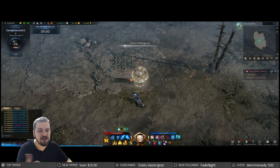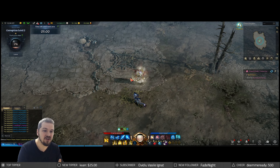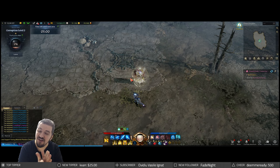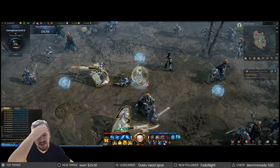I also like to use this build when I'm overpowering the content, or boosting a lower level character, or in something like Guardian Raids — definitely pick up the damage build instead, because it still has a little bit of supporty capabilities.